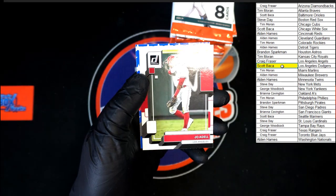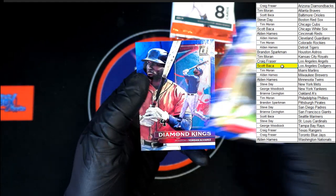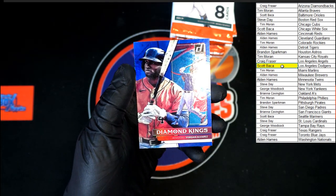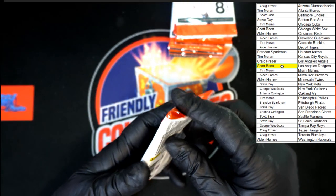Doval rated rookie, Harper diamond king, Hanniger diamond king. Luis Robert, Blake Snell, Joe Adell, Barry Larkin independence — very nice. And Alvarez hollow blue diamond kings — obviously blue, you know what I meant.